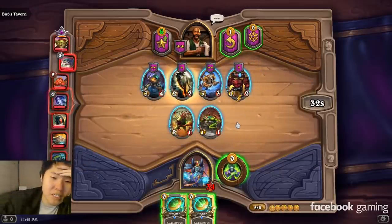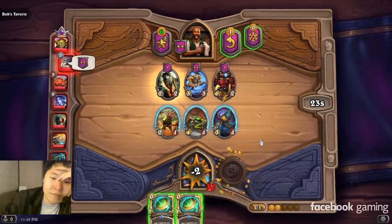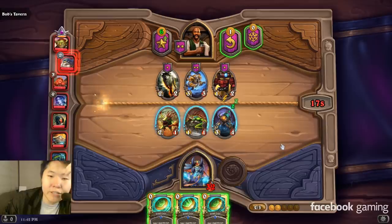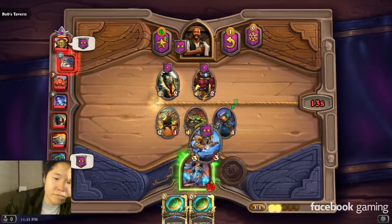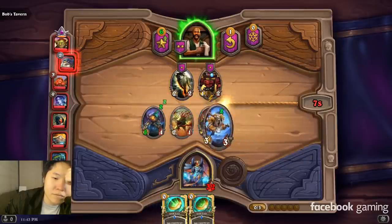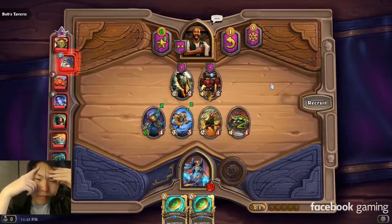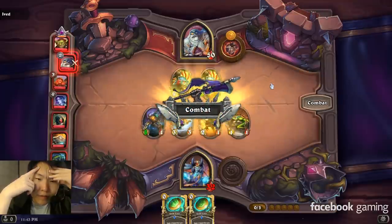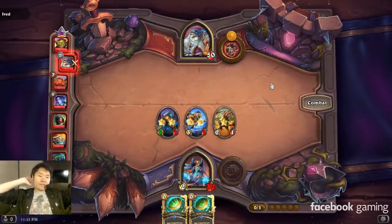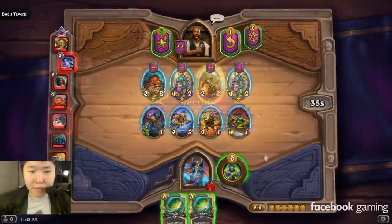Amalgam — definitely want the Amalgam. We can gain a coin this turn, then just buy the Metal Tooth Leaper, which is a 5-3 here. Have it up front for maximum damage to kill Vulgar Homunculus. I could maybe push level next turn. Having the coin just smooths out the curve. I don't think I'm saving it for one big spending spree — keep up the pressure.